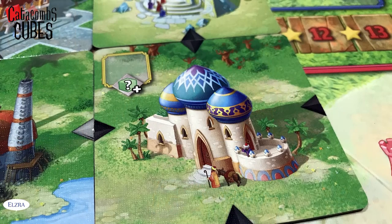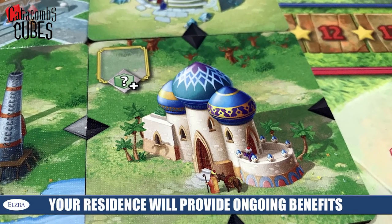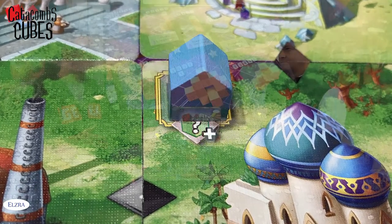When you build your residence, it works a little differently. The residence tile is similar to all the other tiles with one significant difference: you're going to take your little house in your player color and place it in the upper corner of that tile. From that point forward, when any other player builds a tile adjacent to yours, that player is allowed to take any one of the six resources.